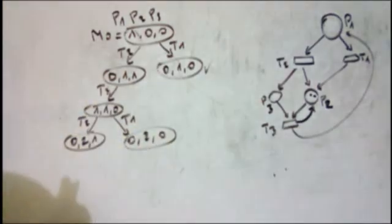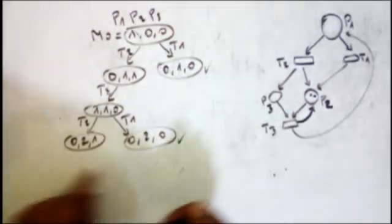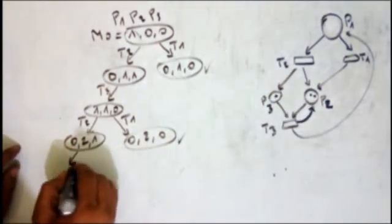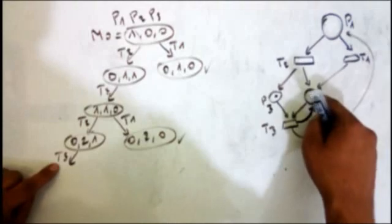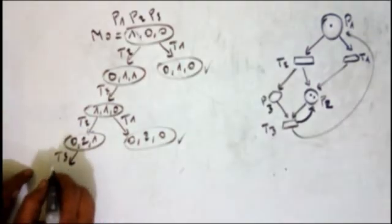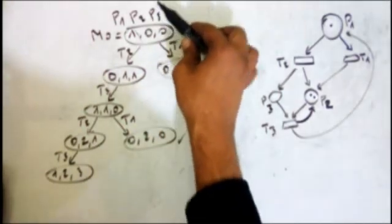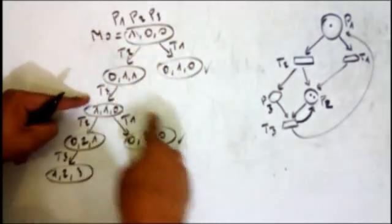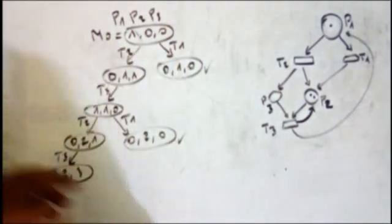From this there is no fireable transition. But from (0,2,1), if I fire t3, I remove one and one and add one here and one here, getting (1,2,3). You notice we keep repeating — we have t1, t2, t3, then t1, t2, t3 again — and we keep going, we won't stop.